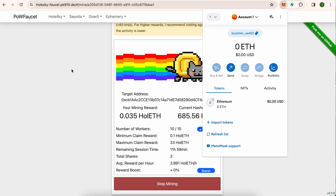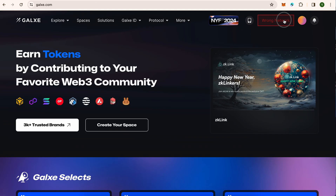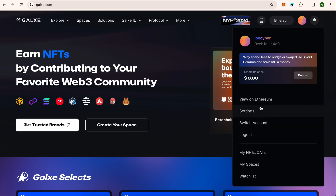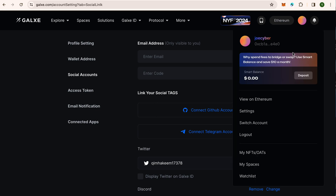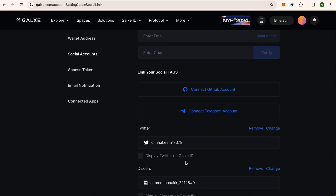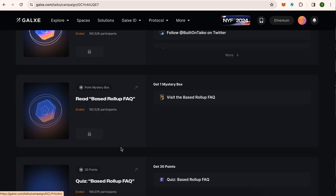You can see the wallet is empty at the moment. Go to Galaxy — we have some roles and participation to work on. You need to change your network to Ethereum and connect with MetaMask. Once connected, go to Settings and click on Social Account. First you need to sign up with the wallet and create your username. Then go to Settings and connect your Twitter and Discord account. Once they are connected, go to Explore and search for Tyco — here you can see the tasks.